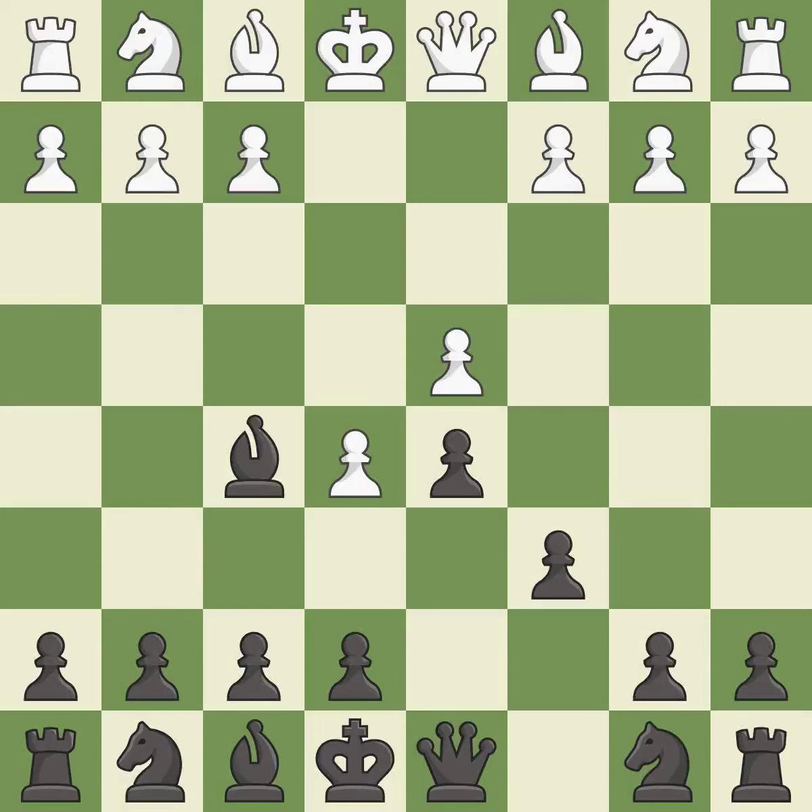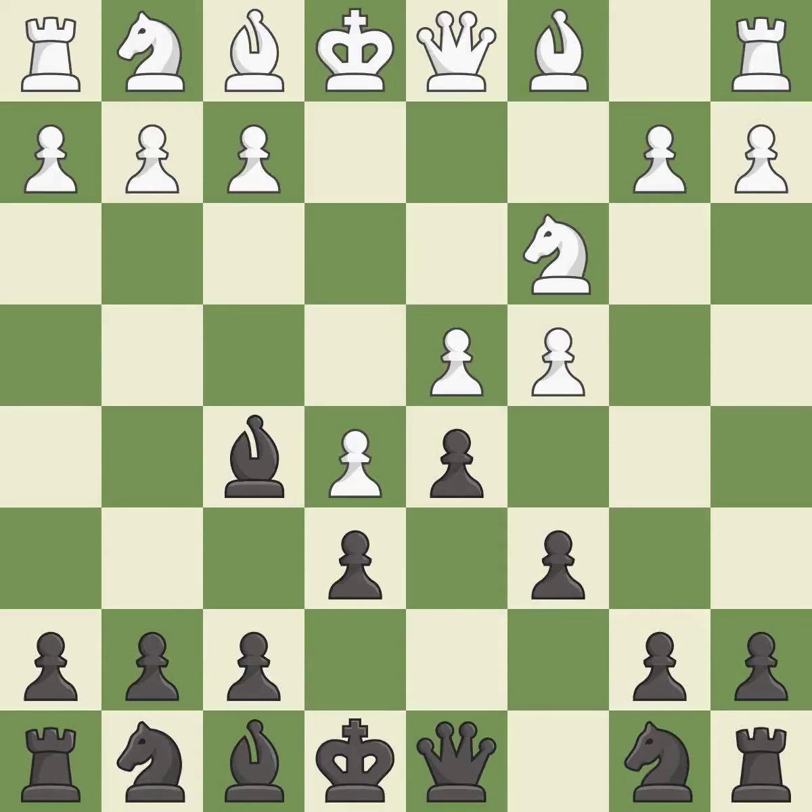Bf5 develops the bishop where it controls the important e4 square. Black can play e7-e6 next without trapping the light-squared bishop on c8. This prepares the bishop for development. This develops a knight off its starting square, getting it into the action.